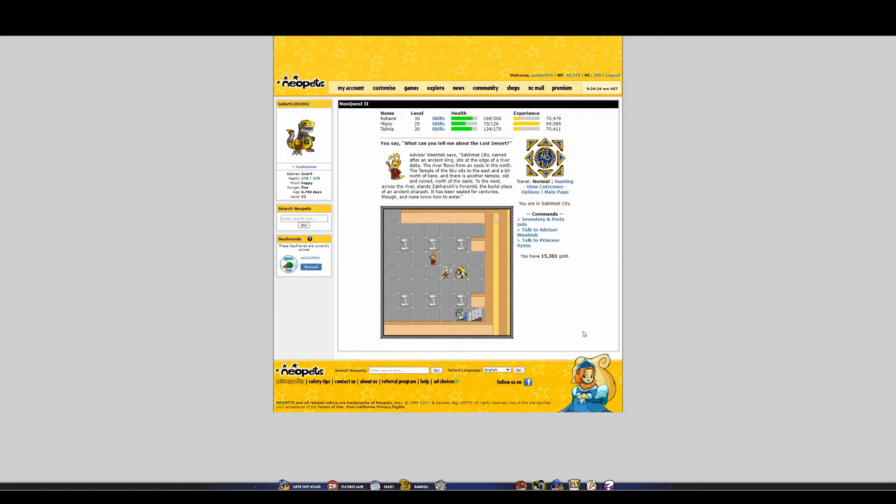Weteb explains: Sakmit City, named after an ancient king, sits at the edge of a river delta. The river flows from an oasis in the north. The Temple of the Sky sits to the east and a bit north of here. There is another temple, old and ruined, north of the oasis. To the west, across the river, stands Zakharuk's Pyramid — the burial place of an ancient pharaoh, sealed for centuries, and no one knows how to enter.